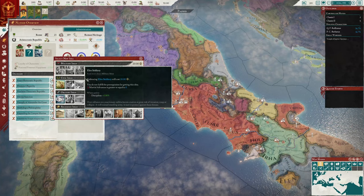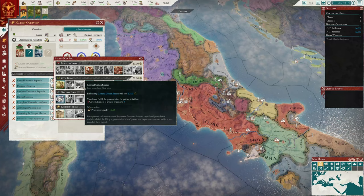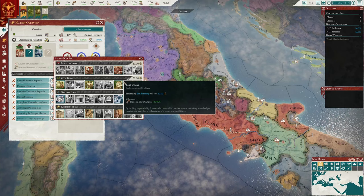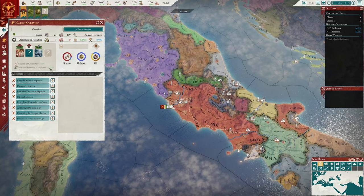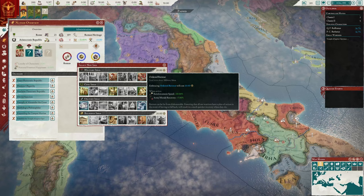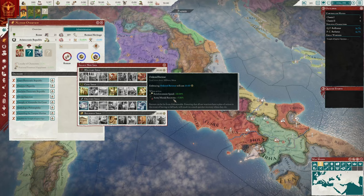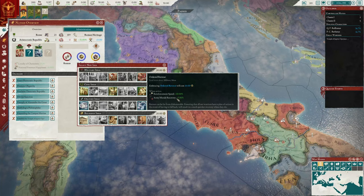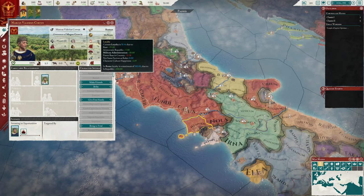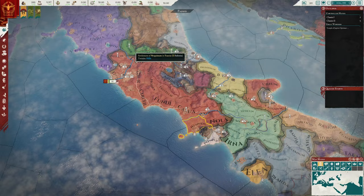Choosing a martial ethos gives morale of armies plus five percent. An oratory idea gives loyalty of generals plus ten — loyalty is just so important. Improving opinion maximum is really great for international diplomacy. I'm tempted but I don't want to lose right away to disloyal people, so we'll choose military administration. After selecting it, the governor now has 58 loyalty, up from 43 — that's really good.